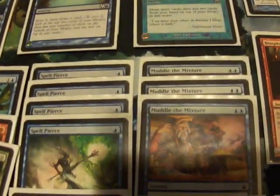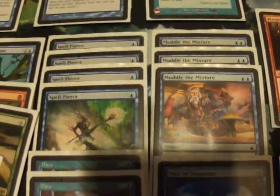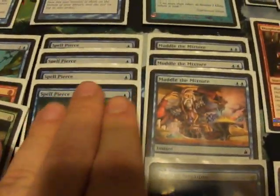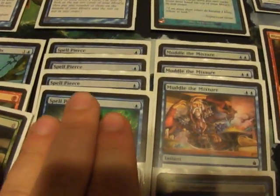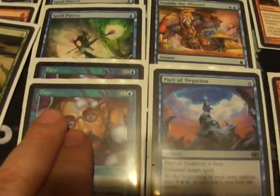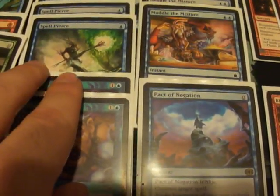Next up, we have some counters to protect the combo. Generally the only reason we're ever going to use these is during the turn we combo off, so we want to stay cheap. We run a set of Spell Pierces, a couple of Dazes for the early game in case we need to disrupt an opening turn Grim Lavamancer or something like that.